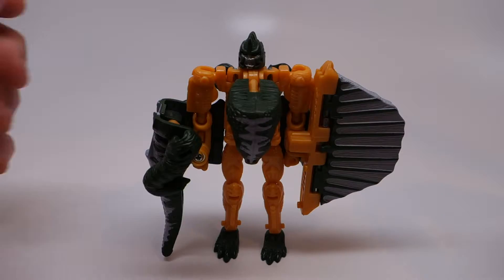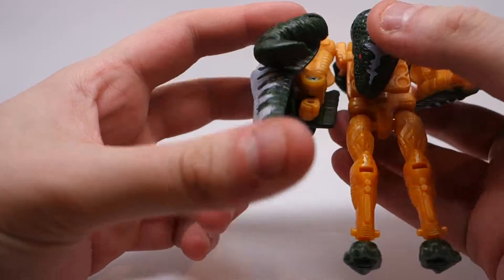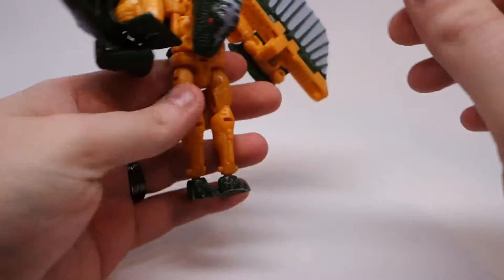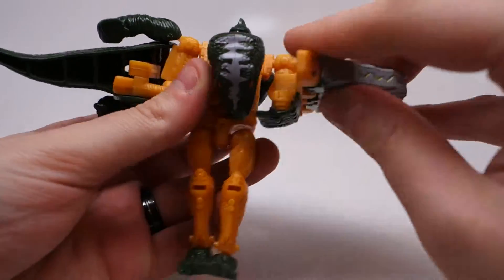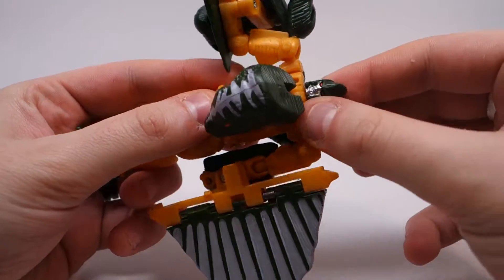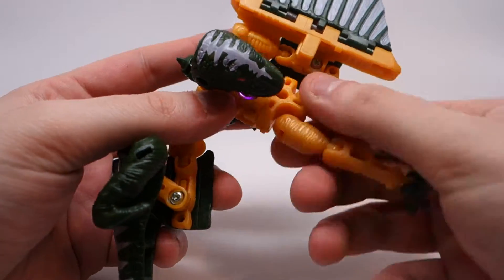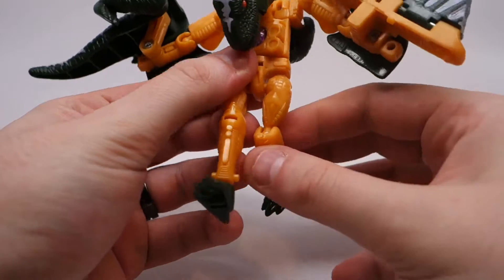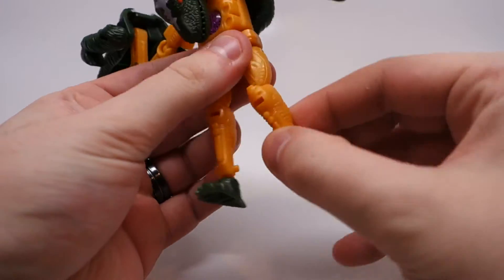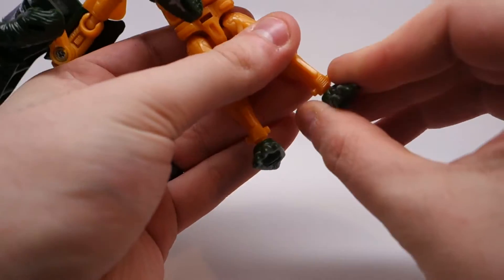In terms of articulation, Sling has full rotation at the shoulders, ball joints at the elbows — both of them get a little bit caught up on some of the back paneling, but it's not too bad, you can still get a decent range of motion. He has full head rotation, and it's on a ball joint so you also have some forward and backward movement. He has a waist rotation, completely unhindered ball joints on his hips, same with the knees, and same with the feet — you actually get a little bit of tilt out of them as well.